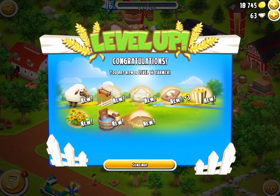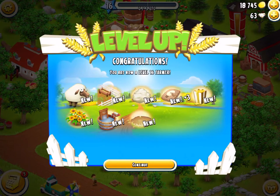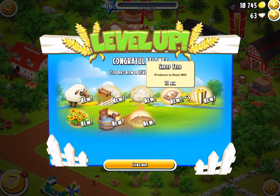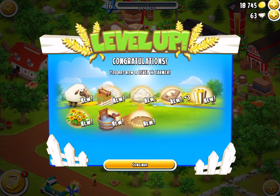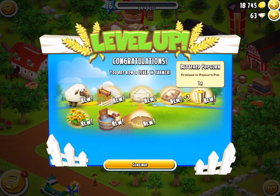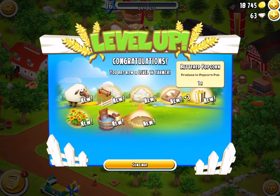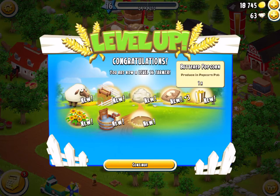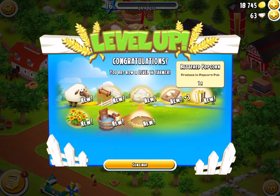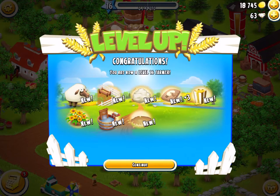Congratulations, I am now a level 16 farmer! We have unlocked everything sheep-related: the sheep pasture, sheep, wool, and sheep feed. Sheep are the fourth animal after chickens, cows, and pigs. We've also unlocked buttered popcorn, which is produced in the popcorn pot and produces 28.8 coins per hour — so that's reasonable.